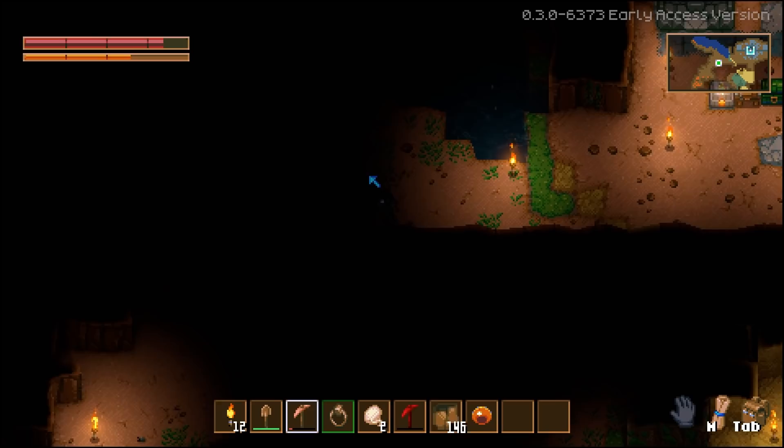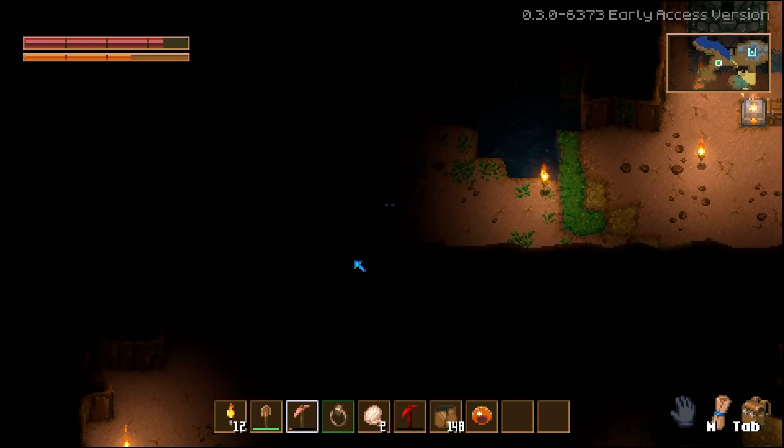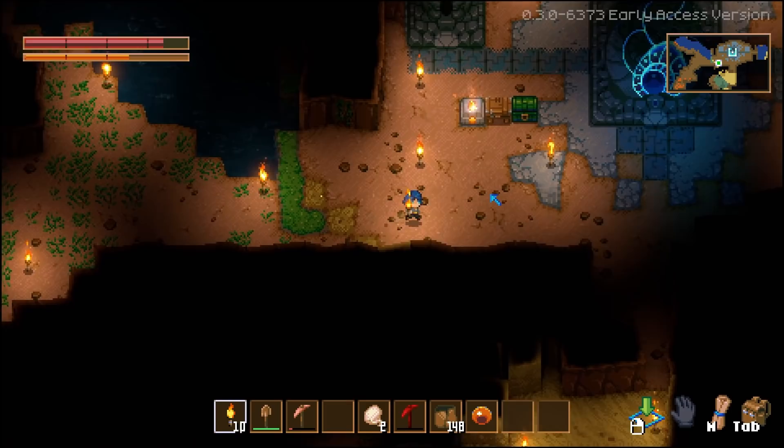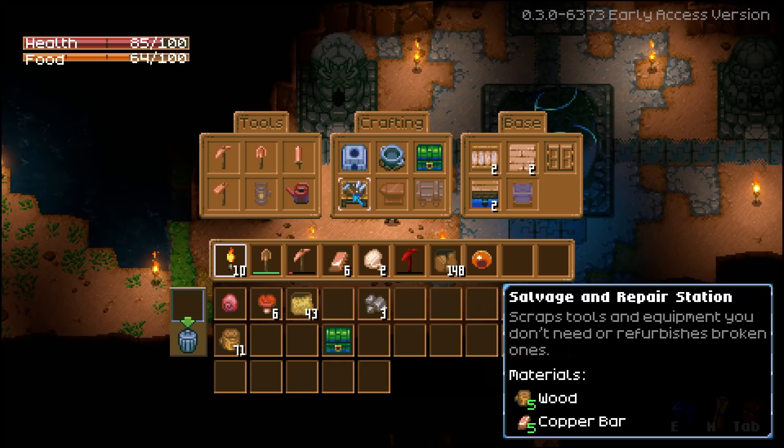Ring of stone — did I find a ring of stone? Yeah, I did, it's right there. Extra mining damage! And if I get two of them — the ring of stone and the ring of rock — we get even more. I'm just gonna toss some torches around because this seems like a decent area to set up.